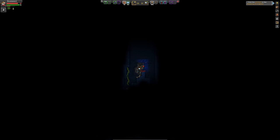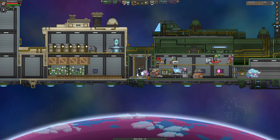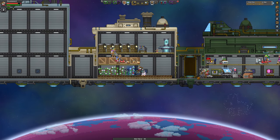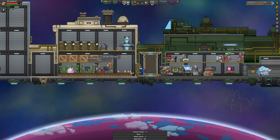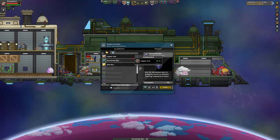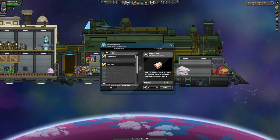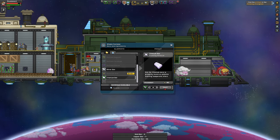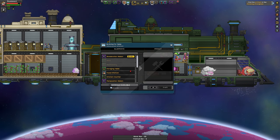Instead of putting down a teleporter, I'm going to dig my way out and collect every Durasteel between me and the exit. I can roughly follow my path of torches out. I might be high enough to teleport out — yep, there it is, beam on out. Alright, so let's get the pet station and all the other constructibles that I have yet to build. We have 66 Durasteel — might get me most of the way there, I still might need to find more.